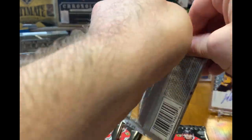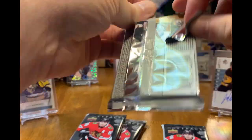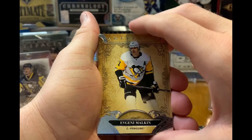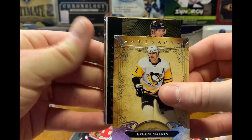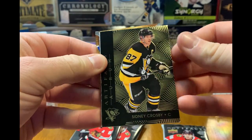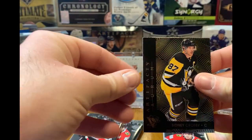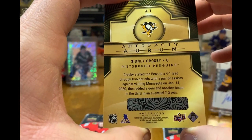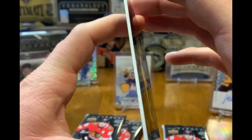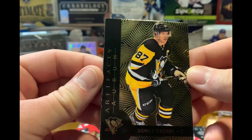Alright, there's Gino on the base — oh, we got a Sid! Very nice. Here's the bounty card — this is a pretty thick card. Very nice Sid on the Aurum. The bounty card looks great.